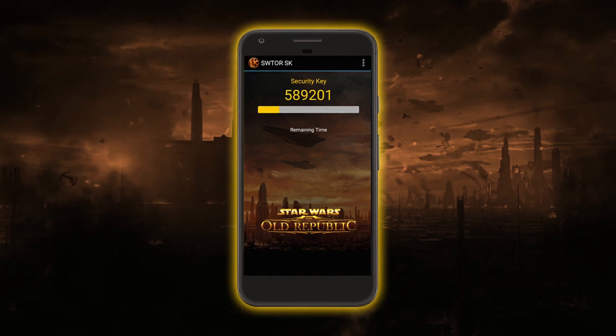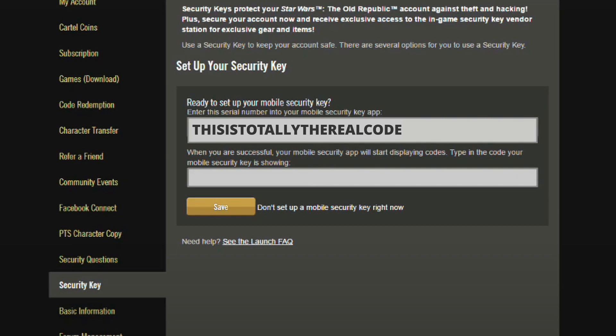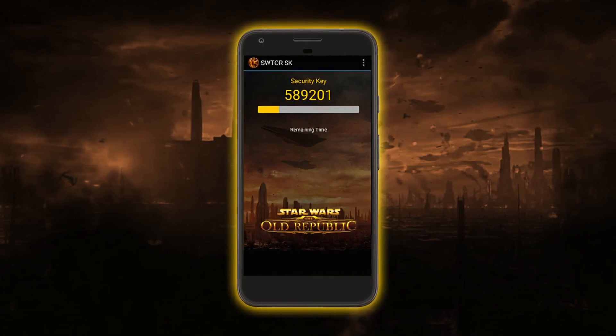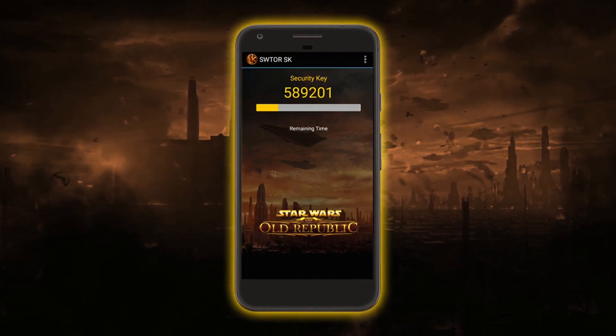The final step is to set up your security key on your phone by first using the code visible on your page, and then once you've done that the app should start displaying codes. You'll have to type in the code that the app is showing when you sign in.